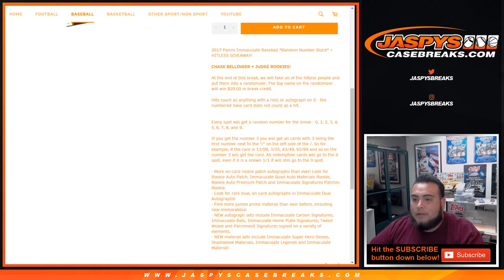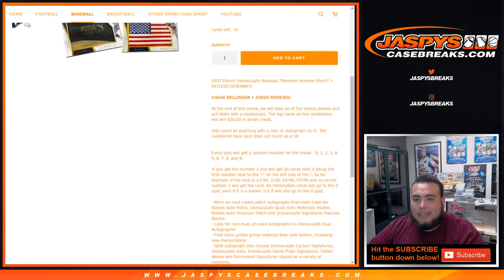Every spot gets a random number from 0 through 9. If you get number 3 block, all cards beginning with 3 as the first number to the left of the dash count — so for example 13 of 99, 43 of 49, 93 of 99 and so on. All redemption cards will go to spot 0, even if it's a known card, it'll still go to spot 0.